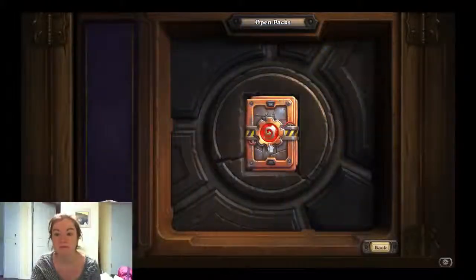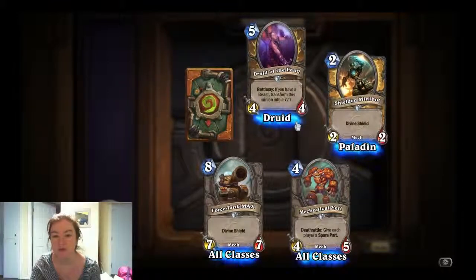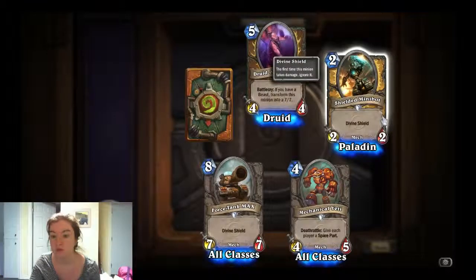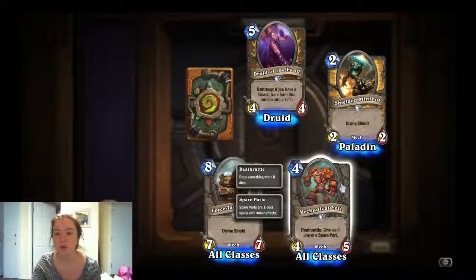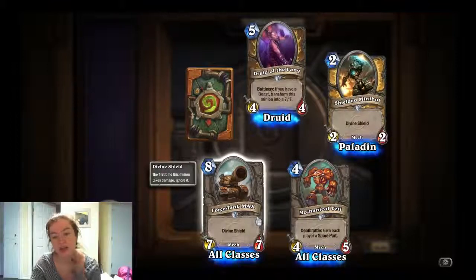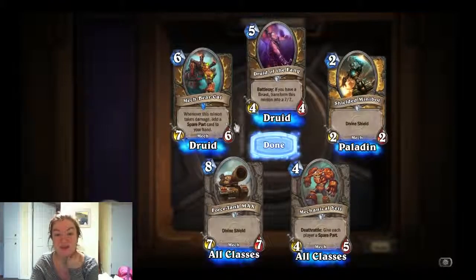Let's open the last free pack. These are all regular ones. Gilnean Royal Guard — if you have a Beast, you transform it into a 7/7; that's a little broken. Paladin card — a 2/2 with Divine Shield, Shield of Minibot. Mechanical Yeti — same as the Chill Wind Yeti except it has a Deathrattle, so I don't know if that makes Chill Wind Yeti obsolete. Force Tank MAX — a Divine Shield 7/7 Mech. And a Mech Bear Cat — whenever this takes damage, add a spare part to your hand. Kind of awesome.